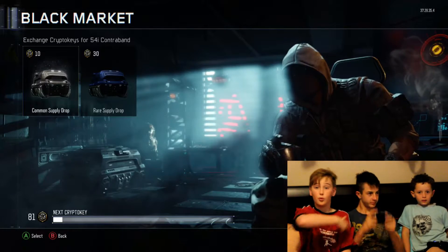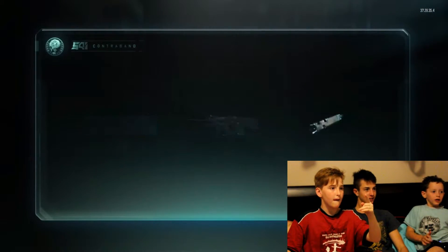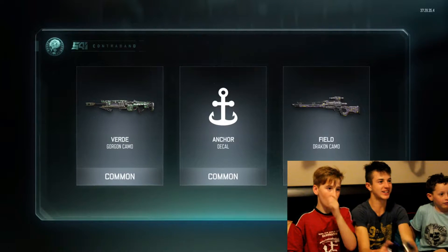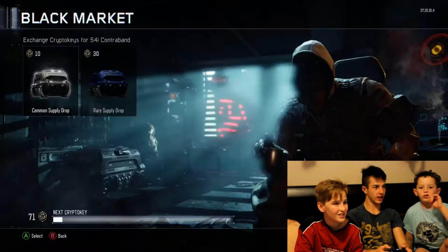Common supply drop — our first one. We'll be taking turns. Lucky finger! Alright, what have we got? Common, common, common, common, common. We've got an anchor decal and field. Okay.